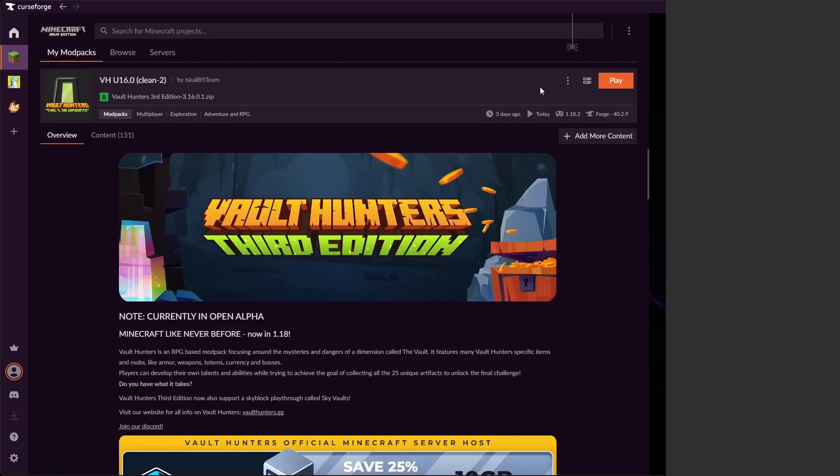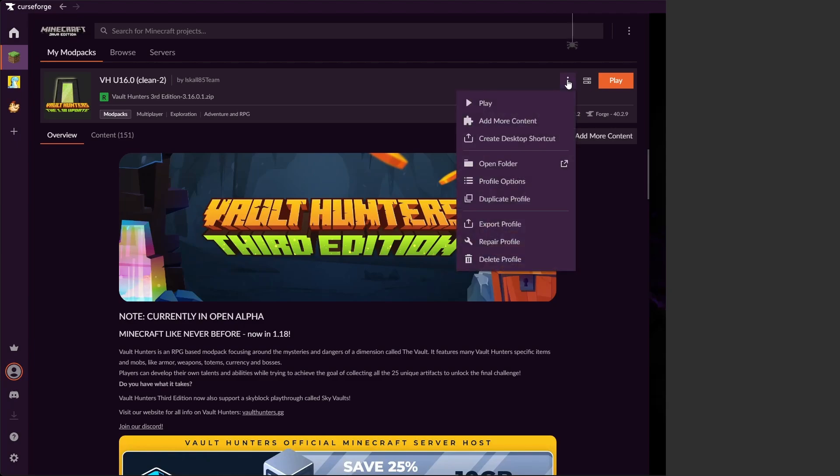The slider isn't very accurate, but it doesn't need to be. We'll hit Done and go back up to the kebab. And now we have this new button — Add More Content. We're going to click that.